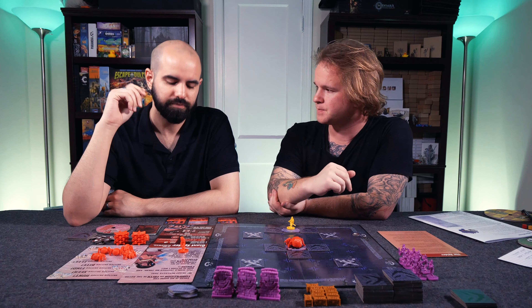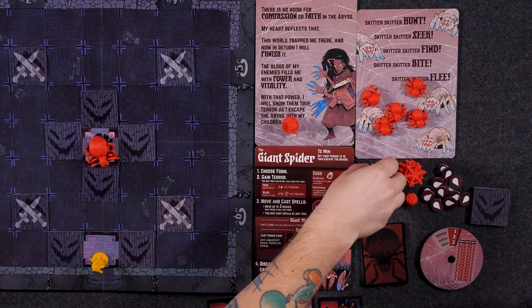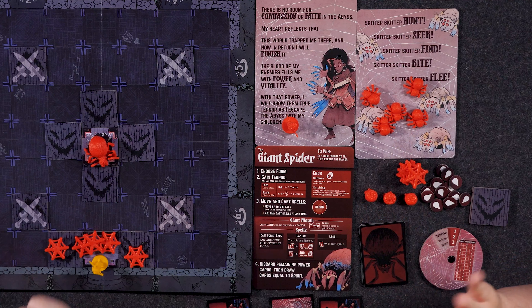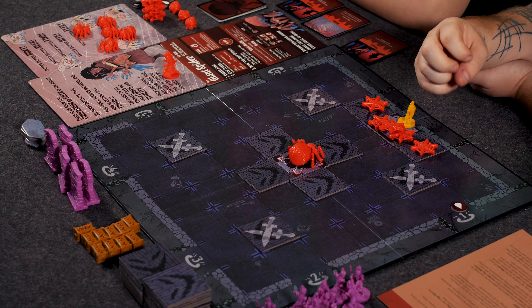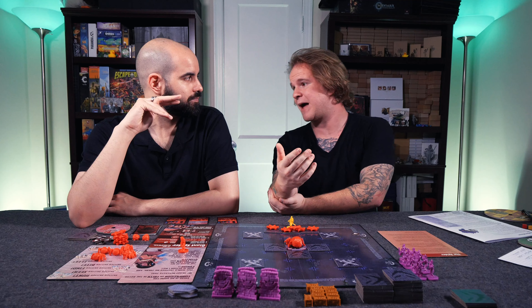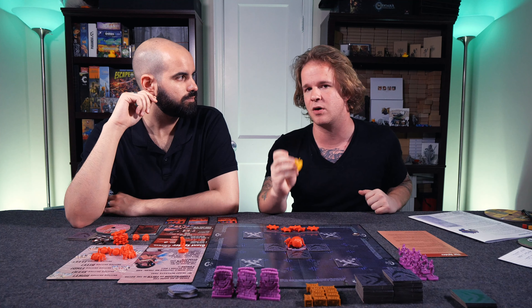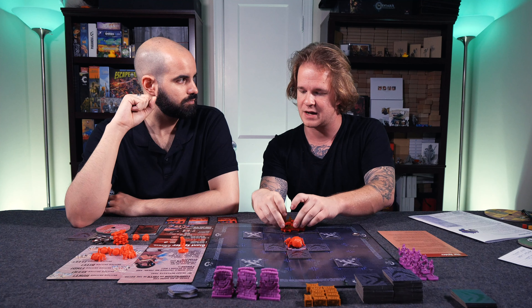Scaring involves laying webs everywhere. You'll need six webs and a power card in order to generate one terror. An important note: you can have a maximum of three webs on each location. Webs are removed when characters cross them, but they also halt movement for any character that stumbles into them. You want webs both to terrorize the mansion and to slow the paladin from reaching you.